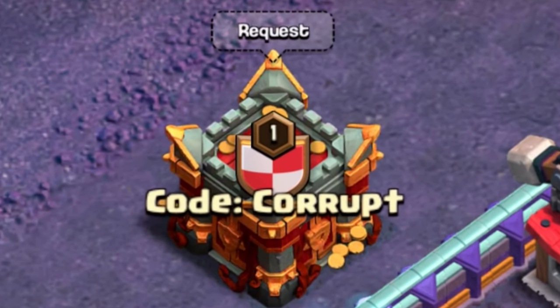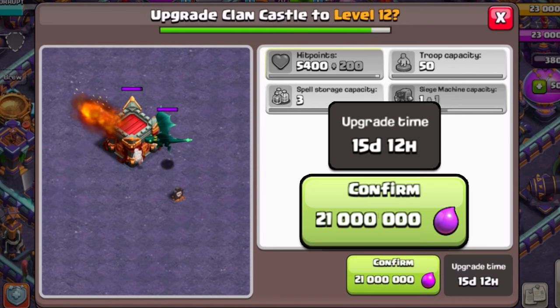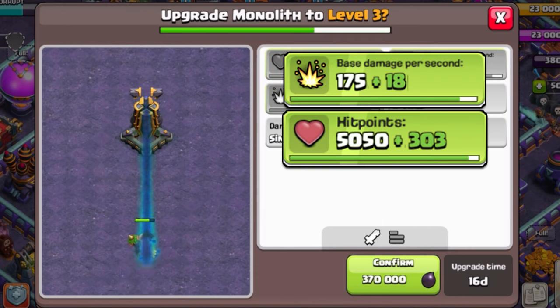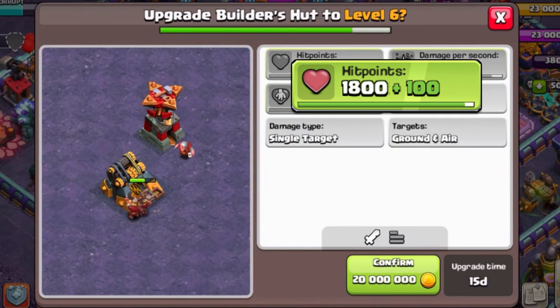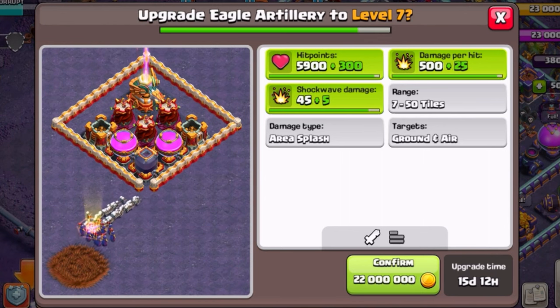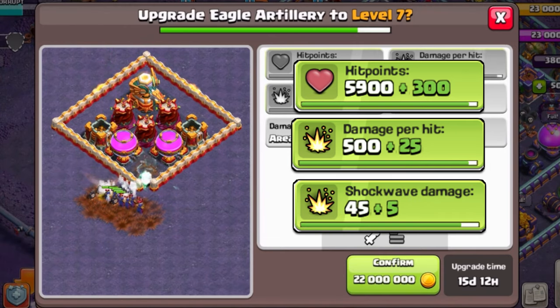We also have new troop and defense levels coming in this update. The new clan castle is getting a brand new level which unlocks the second siege machine spot, costing 21 million elixir with a 15.5-day build time. The monolith is going to level 3, gaining an additional 18 base damage, 303 extra HP, and a 1% increase to extra damage for a total of 13%. The builder hut gains 100 HP, 15 extra DPS, and healing increased by 5 for a total of 85 healing per second. The eagle artillery is going to level 7, gaining 300 HP, an extra 25 DPS, and its shockwave damage is also being increased by 5.